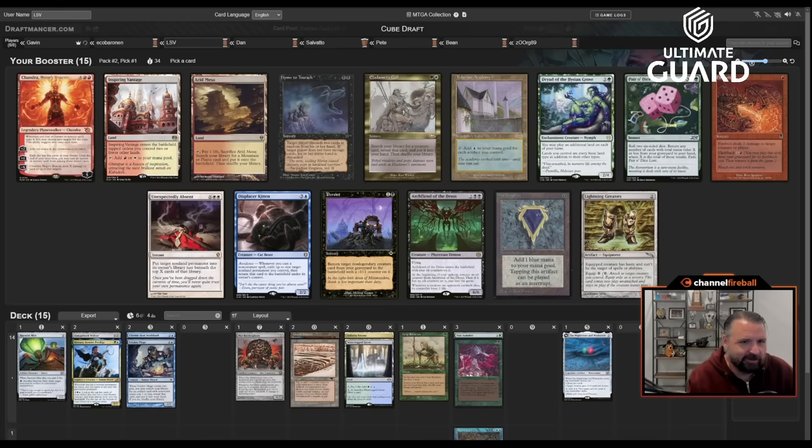So this is now 15 lands, 16, 17 — playing the Candelabra. I don't know, maybe I can justify Candelabra. I'm going to save this as 'Coveted Strip Mines.' Let's import and see what this looks like.